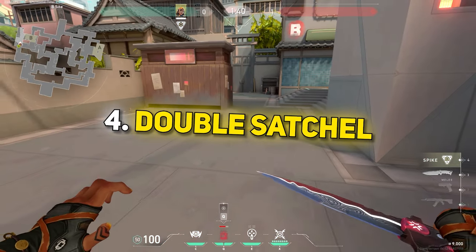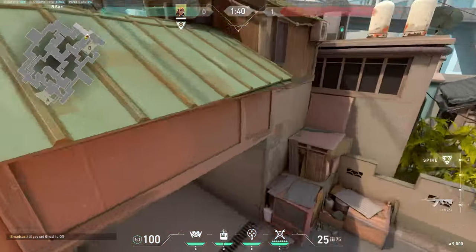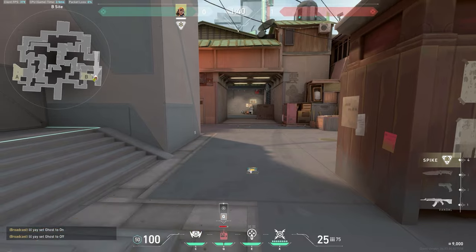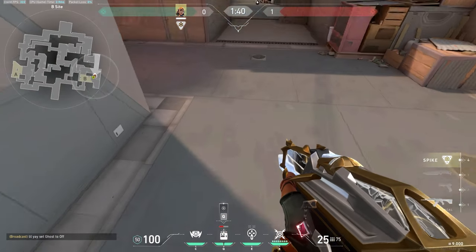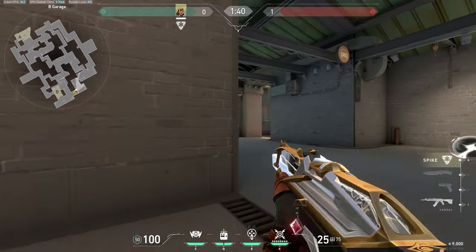Now if you add a second satchel to the mix, how do we use both of them effectively? You usually want to do it from the high ground because you'll be able to fly further. But if you're on the ground, place your satchel in front of you, then jump as soon as you walk over the satchel. Activate it right before you hit the ground. Now wait a split second, look down and throw and activate the second satchel. This is what it should look like.